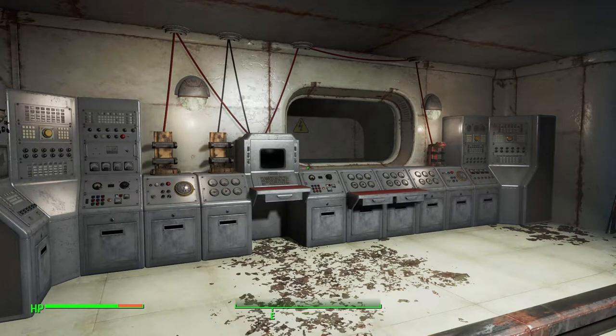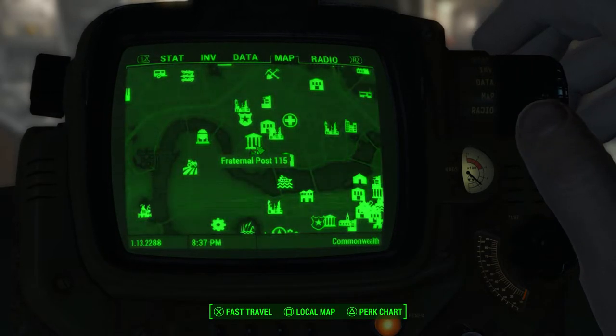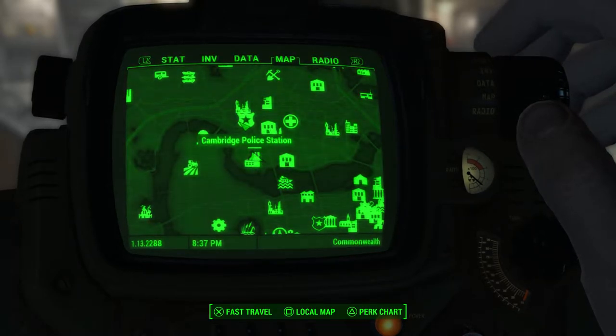Welcome back to Paws or Set Play. In this video I'm going to show you how to get one of the legendary pieces of power armor. This particular piece can be found at the Cambridge Polymer Labs, which is just south of the Cambridge Police Station.